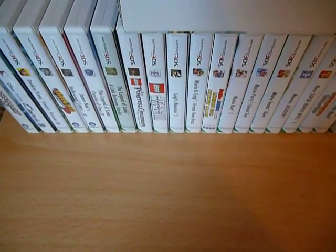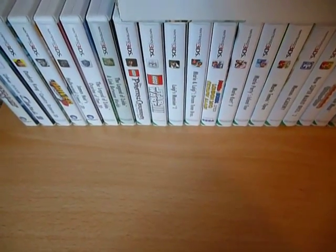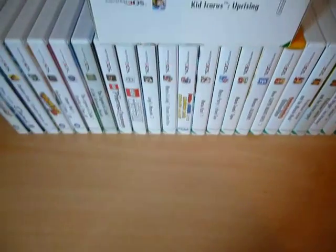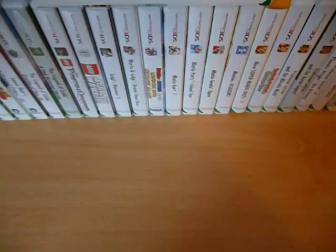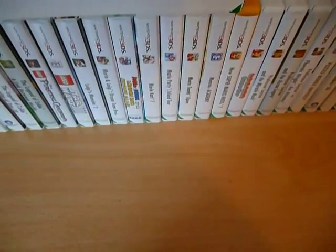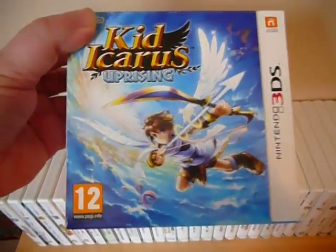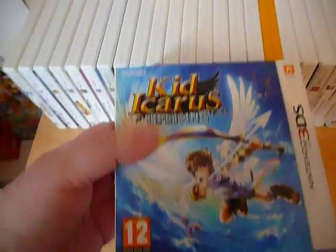So that's the DS games — let's go on to the 3DS games. There isn't as many of these because they are more expensive, but I've got most of the big titles I think. First I'll show Kid Icarus: Uprising — it comes with a stand — and then we'll go through the rest in alphabetical order.